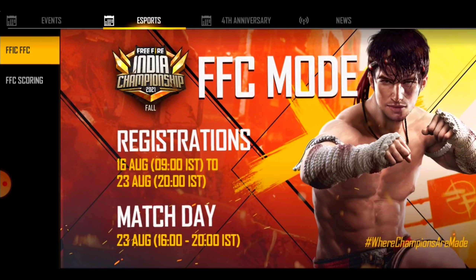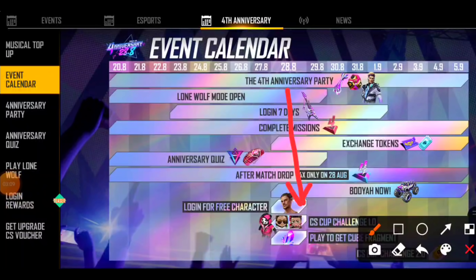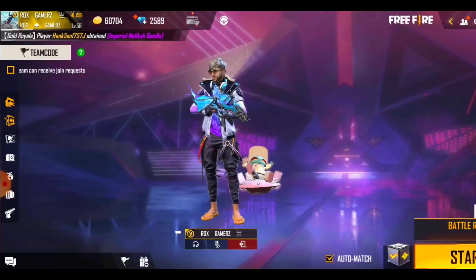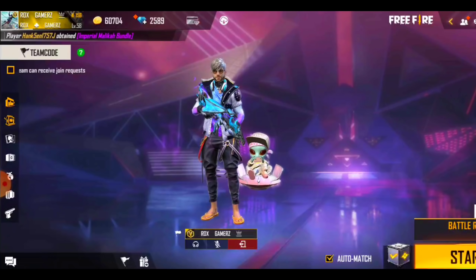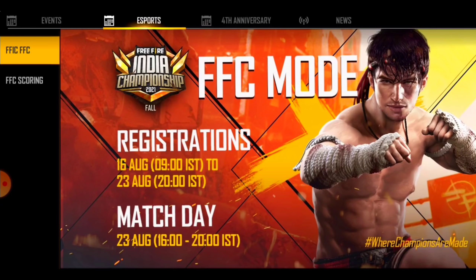Let's talk about our free magic cube event which you have to see for the 4th anniversary event. Basically, you can see 28 new event — play to get a cube fragment. What you have to do is play games in order to match drop — you can see magic cube fragment. You have to play games to get tokens and fragments.